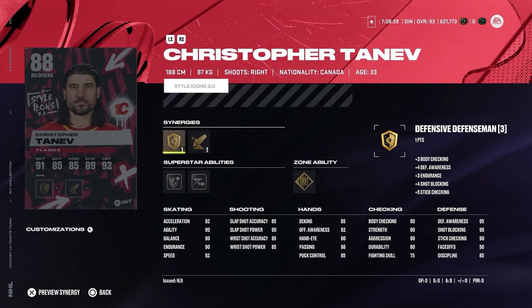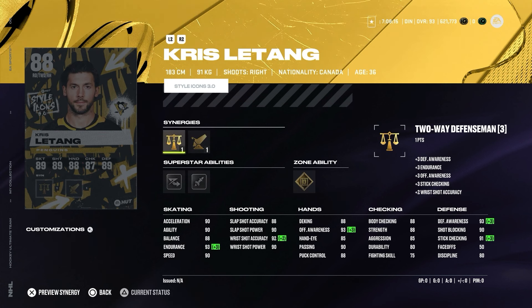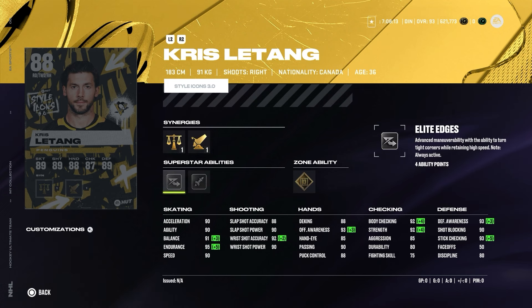We also had Mud Dumb and Christopher Tanev. For Penguins fans, we have Chris Letang at 88 overall with two-way defenseman and Checking Boost synergies, with Elite Edges, Heat Seeker, and zone ability Shutdown. It's a really good 88 overall card — body checking is 92, strength 92, skating stats are good, shooting stats are decent, and hands are also very good.